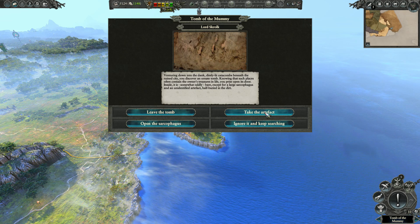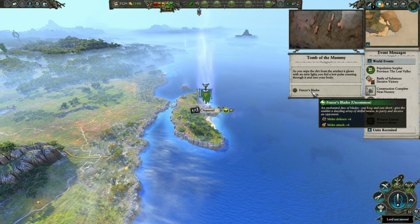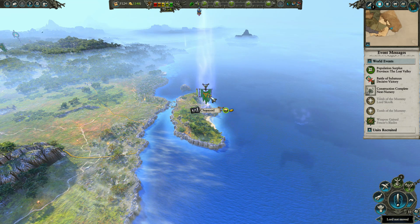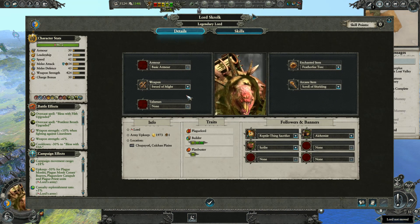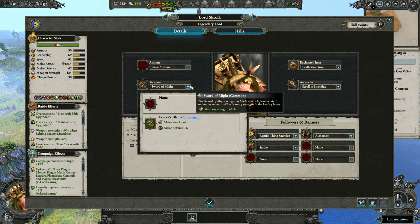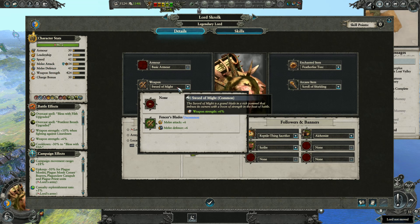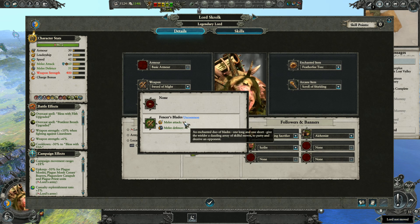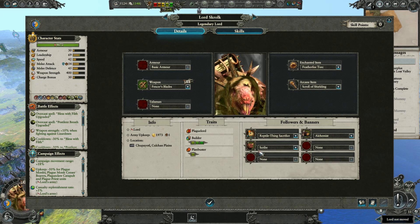I think we'll just take the artifact this time around. Defensor's blades - excellent. Plus six melee defense and attack. Weapon strength plus six.